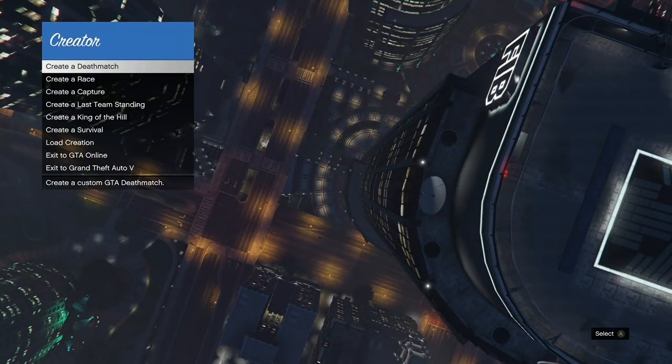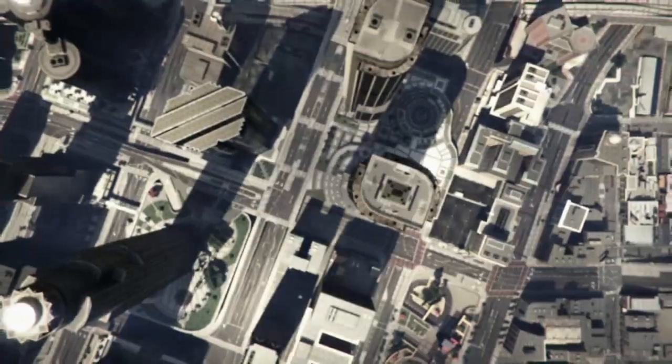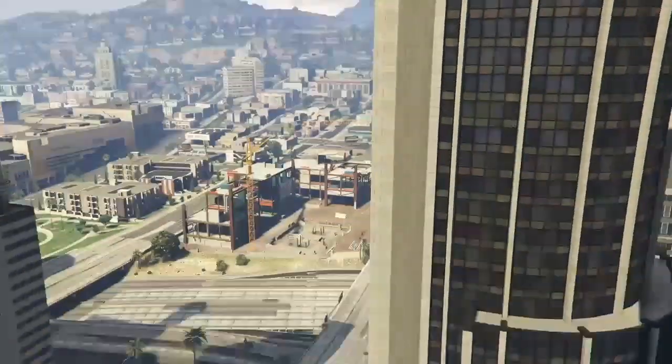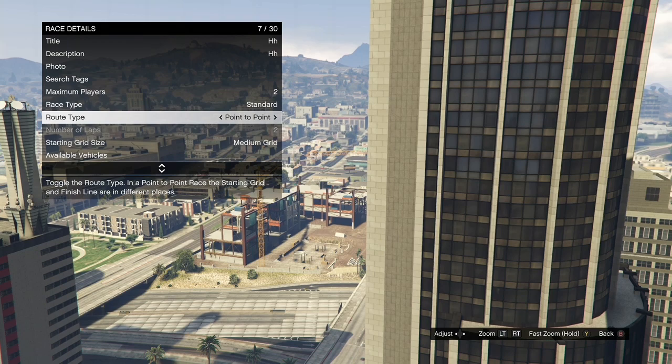Once you get loaded inside Creator, click on Creator Race, then click on Land Race. Once you get there, click on Race Details, fill out the title and description — it doesn't have to be anything specific, just put in random stuff. After this, take the photo, put the maximum players on two, and set the route type to point-to-point.